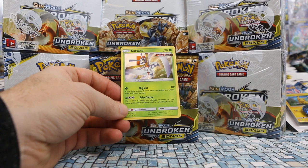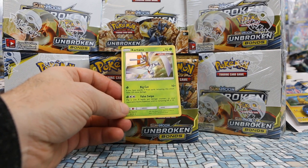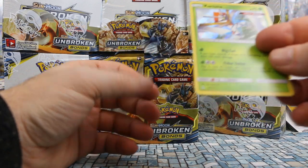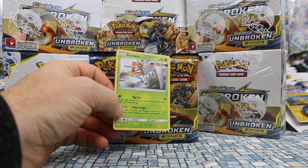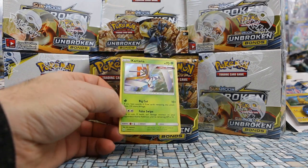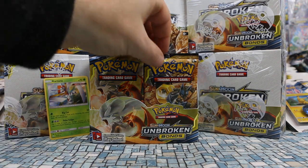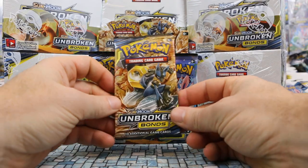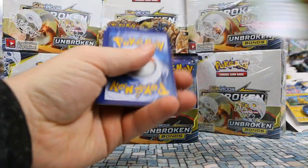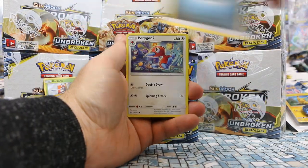And then False Swipe — one Grass, two Colorless, flip a coin. If heads, put damage counters on your opponent's active Pokémon until its remaining HP is 10. I only just realized this is a reverse holo too — not a very pronounced reverse holo effect. Let's take the reverse holos on the left and GXs on the right. Not a bad start — we got a reverse holo from our very first pack.